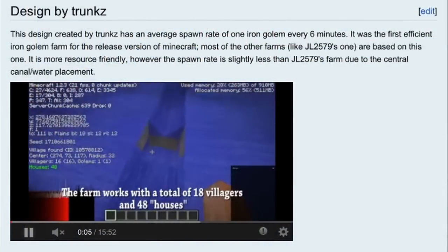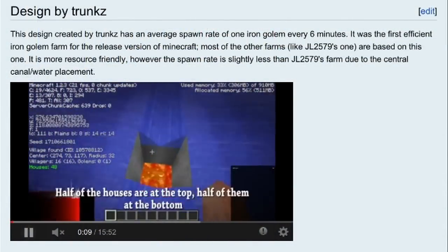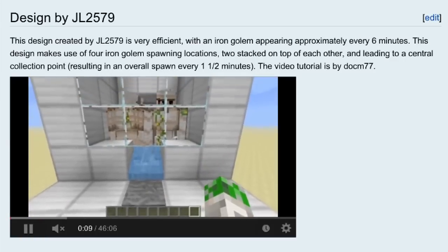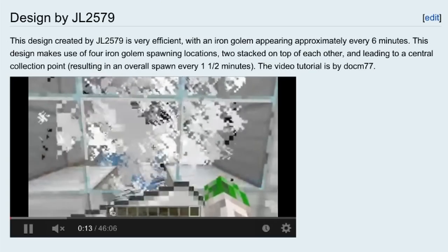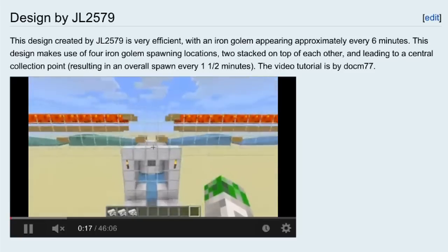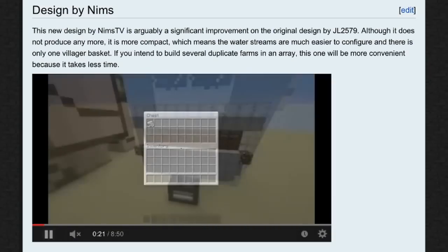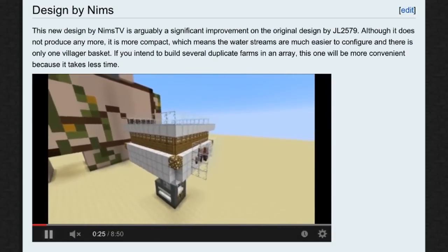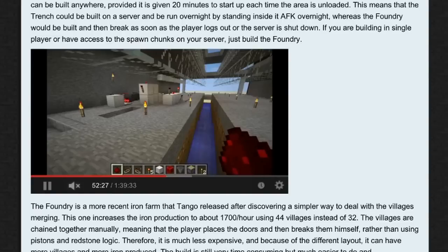Some of the great plans are from Trunks, who made one of the very first iron harvesters. Then JL2579 made some improvements, and that's the design a lot of people are familiar with because it's the basis of the design that DocM77 used for his iron farm — a very popular one. There's also a great compact design by NIMS TV, and super effective builds by Tango Tech.